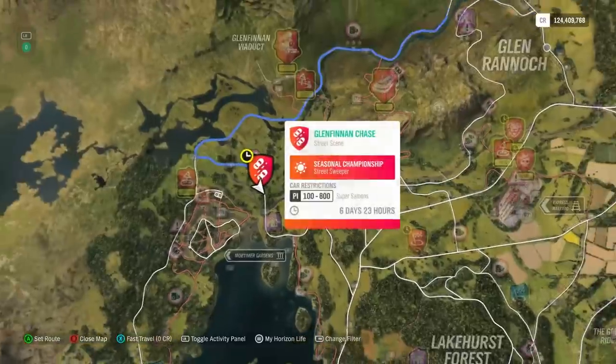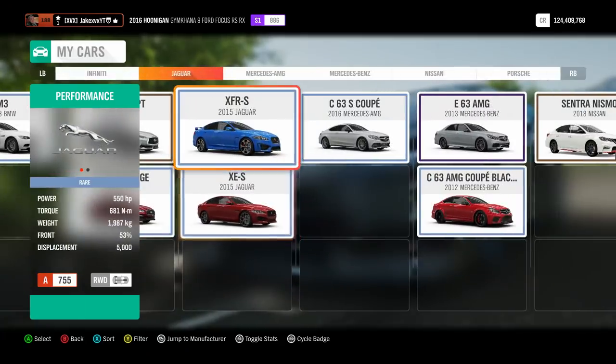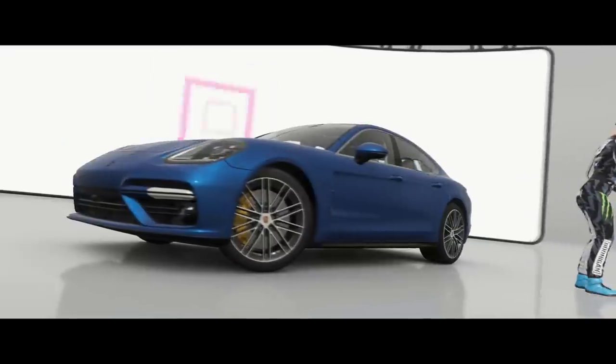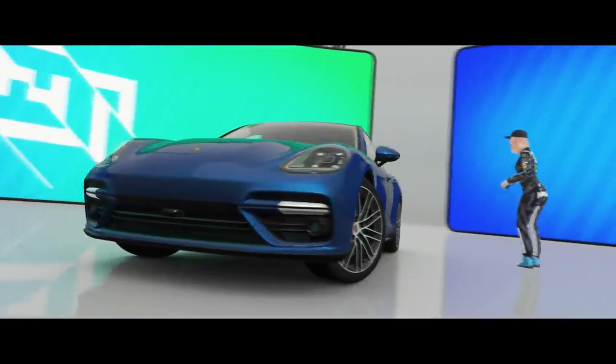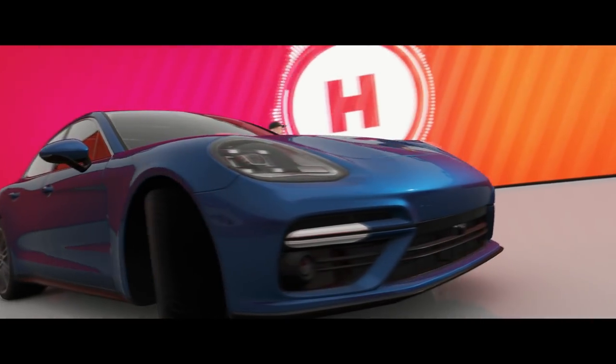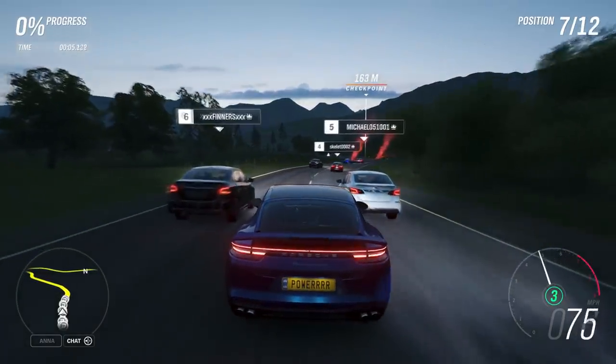This car is obtained through a street race championship on the map. It has three races in it, and all three are street sprint races — very quick and very easy to win. You do these in super saloons; you can use any super saloon car. I used the Porsche Panamera. Just pick any super saloon and do the races. You have to do it on expert difficulty to win the TVR, but it's really not hard. Once you complete all three races, you'll get given the TVR.